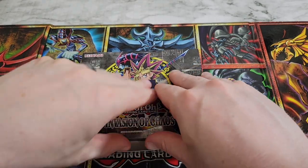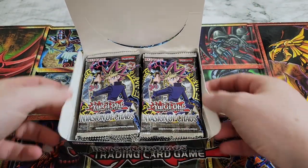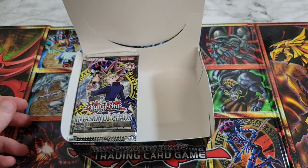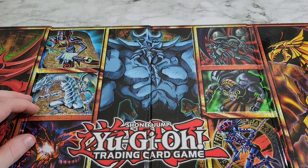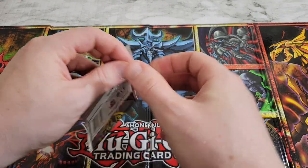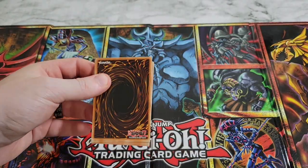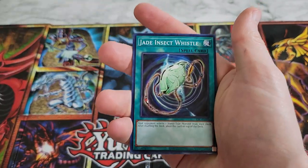We'll hold out hope to get both Secret Rares. Invader of Darkness is not as good as Chaos Emperor Dragon, but we'll take anything we can get — nothing's guaranteed in these old sets, which is half the fun. We're not going to do any pack tricks, we'll just go through and see what we get.